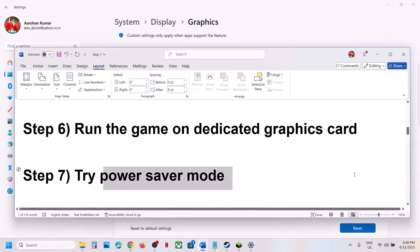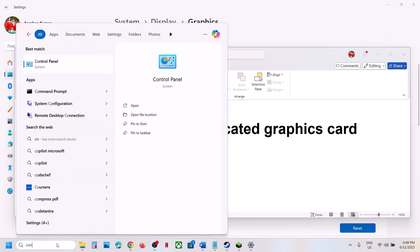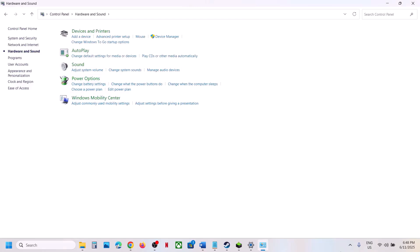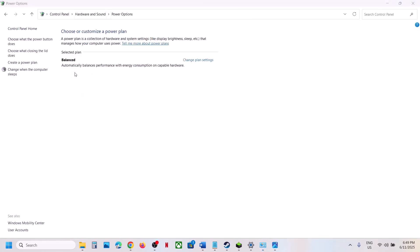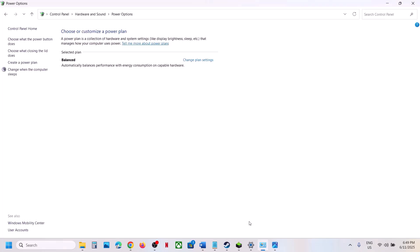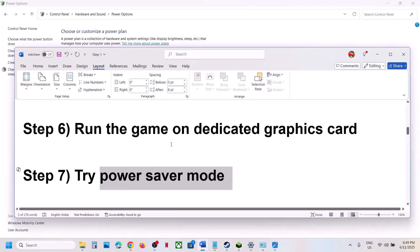Click on the game and select High Performance, then launch the game. Still not working? The next step is to try Power Saver mode. Type 'Control Panel' in the Windows search box, open it, go to Hardware and Sound, then Power Options. If you see the Power Saver option, select it and check. You can even try Balanced — for many users Power Saver has worked.